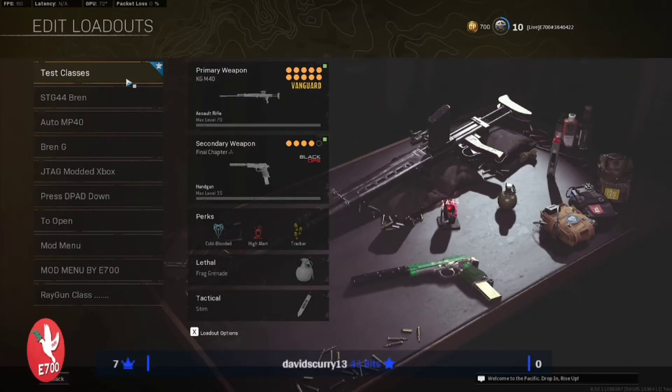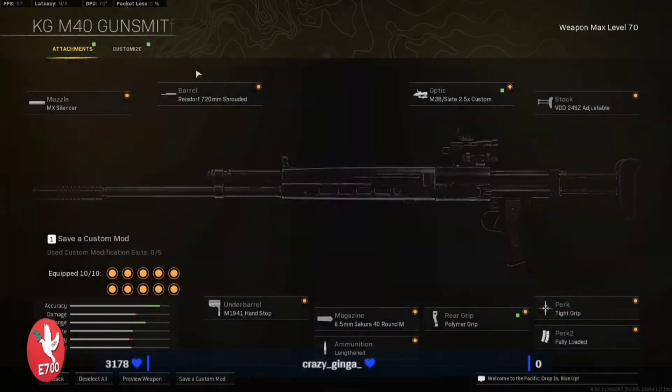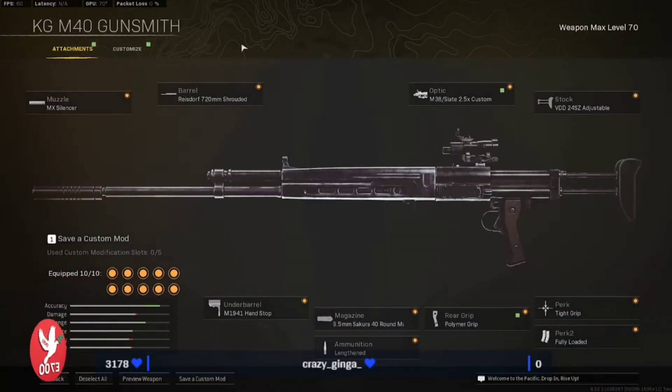As you can see I do have the weapon max level, and I will tell you at the end of the video — if you keep listening — how to quickly level it up and how I got it to level up within two hours or less. Now we'll hop right into the build. For the muzzle I use the MX Silencer. For the barrel, the 720 millimeter Shrouded. Optic is personal preference — you can use the optic I'm using or the G16 2.5x.